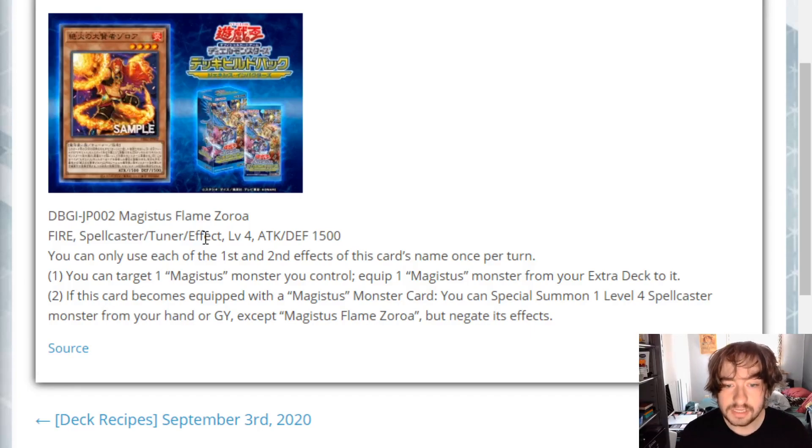You can only use each of his first and second effects once per turn. The first effect lets you target one Magistus monster you control and equip a Magistus monster from your Extra Deck to it. That's pretty good utility. One Extra Deck monster gives you backrow removal, one searches for another Magistus monster making this card essentially a Stratos, and the fusion equips to buff by 1000 - making this a 2500 beater off a normal summon, which isn't bad. Another gives you an out to a monster in battle.